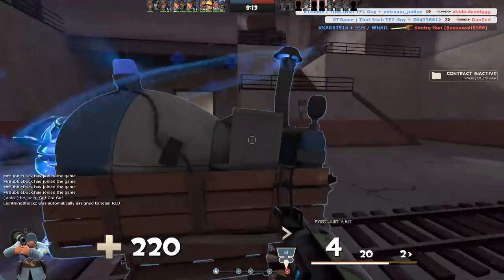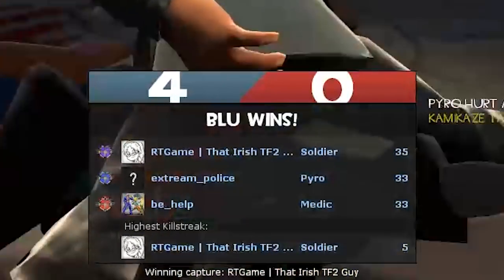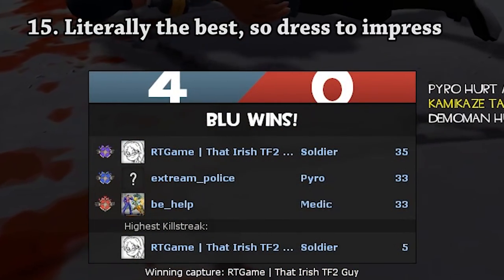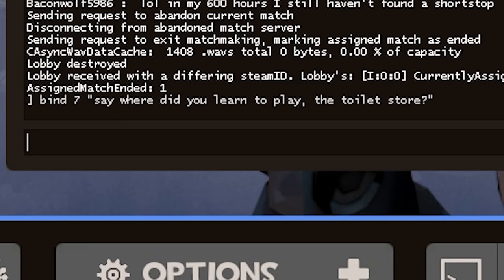And congratulations! You're now a master of Team Fortress 2, and ready to impart your knowledge to other players. The best way to display your newfound knowledge is by writing a keybind text message you can use after each kill, which informs others you are better than them.